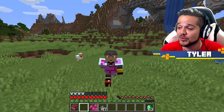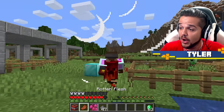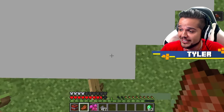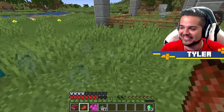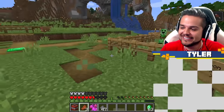Let's check out this end crystal chestplate. This thing will explode when damaged. That is quite useful, actually — no one's gonna mess with me unless they want to blow up and die. So probably no one's gonna mess with me.